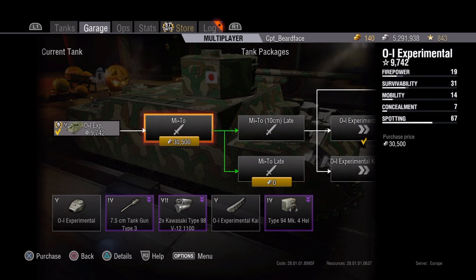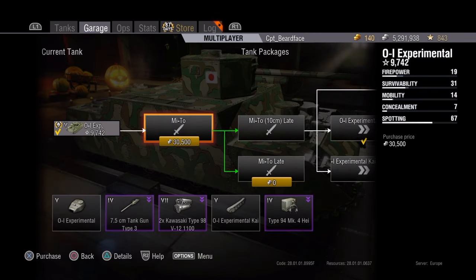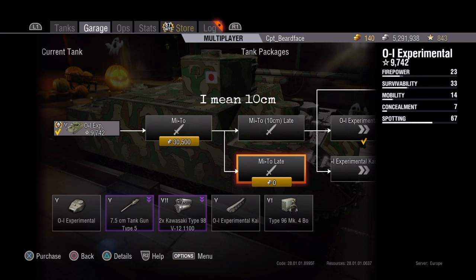Your next gun is a 7.5cm tank gun, just a little bit better than the one on the Type 95. My recommendation is: don't put it on, just ignore it. Grind out enough to unlock it, stick with the 12cm until you can either keep the 12cm or put on the 7.5cm Type 5.